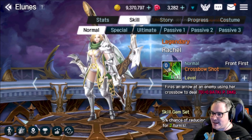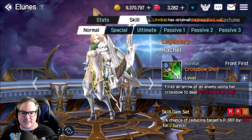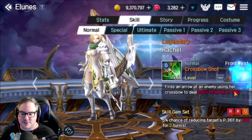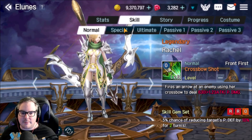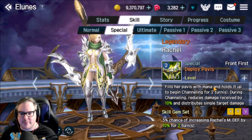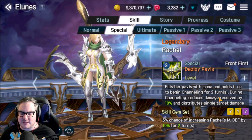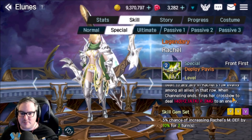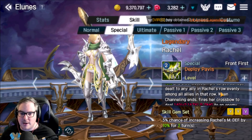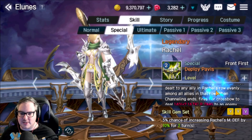Let me move my face over here and let's take a look at some of these abilities. First one is Fire an Arrow — using her crossbow for single target damage. Her special is 'Fills her Pavis with mana and holds it up to begin channeling for two turns.' During channeling, she reduces damage received by 10% and distributes single-target damage dealt to any ally in Rachel's row evenly among all allies in that row.